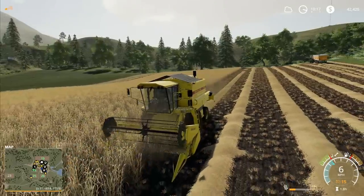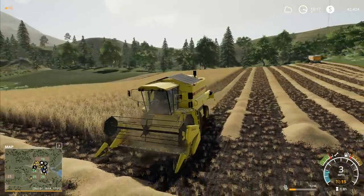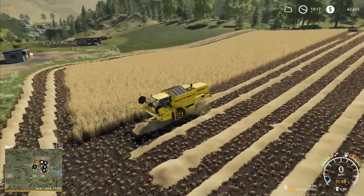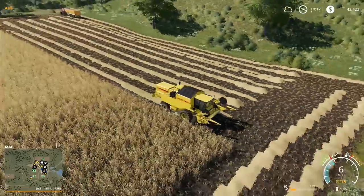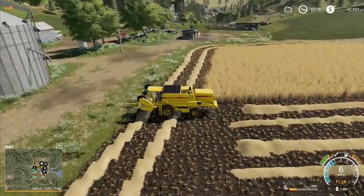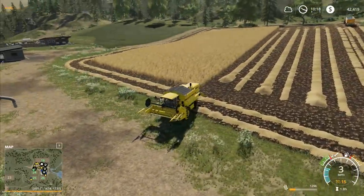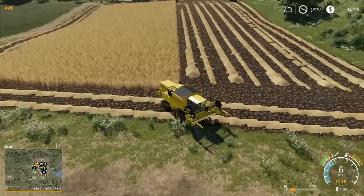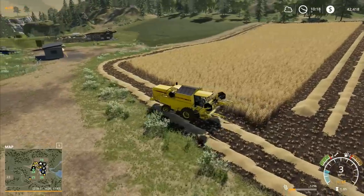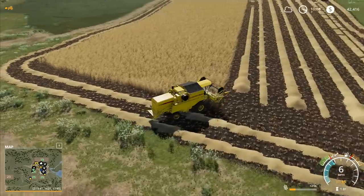Hey folks, it's Frithgar. Welcome back to Farming Simulator 19. We've just got half of our field left to harvest, and then once that's done we're going to be getting on with some baling. We're going to do a run with the rake before we get on with the baling, and I'm hoping that will make the job a little bit easier for the baler, as well as save us a little bit of time.